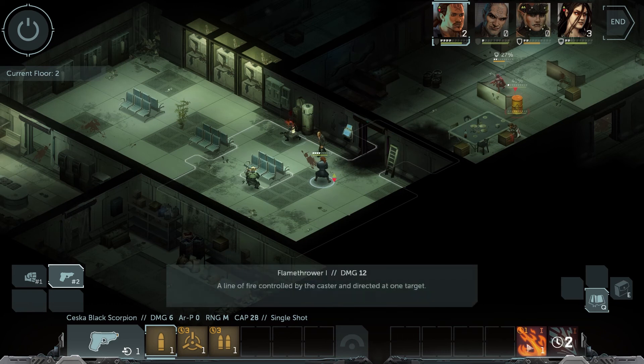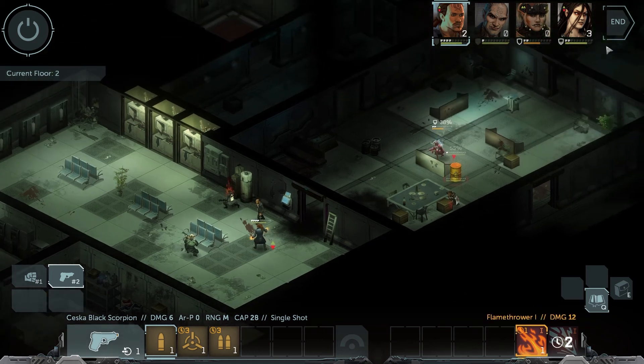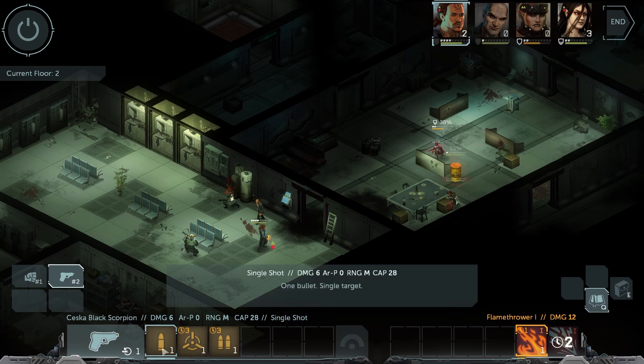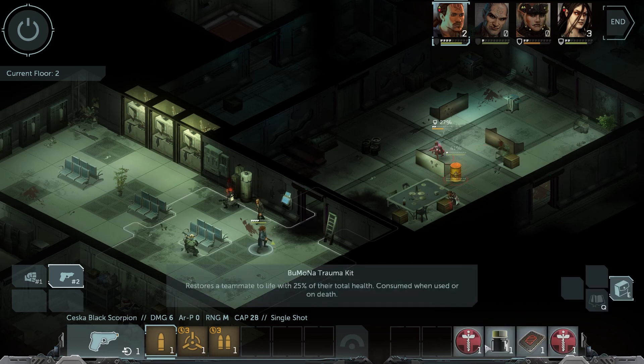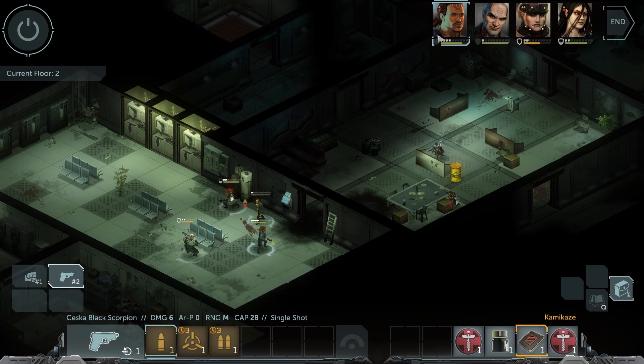You have two action points left. You're going to take your flamethrower — Lost is going to use his flamethrower on this goon boss right here. Only 38% — not great. Do you have another grenade? You have nitro, you have kamikaze. I think it's time for some kamikaze. That's going to take one action point but it'll give you five rounds.